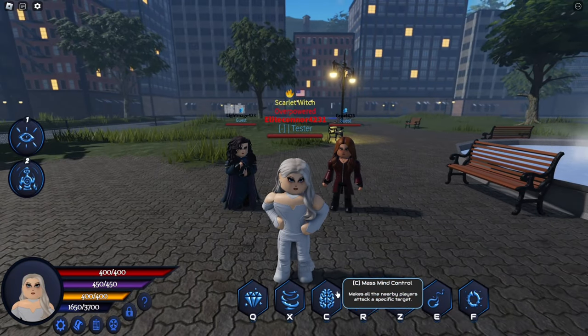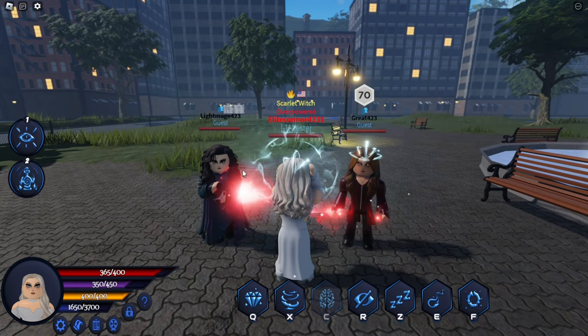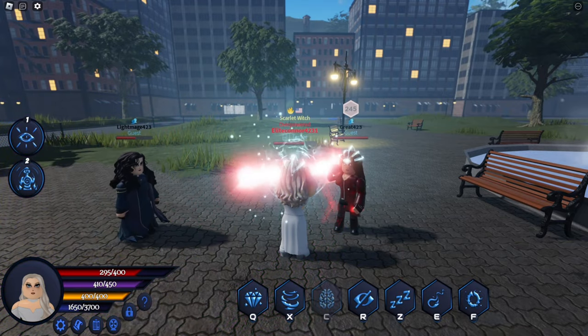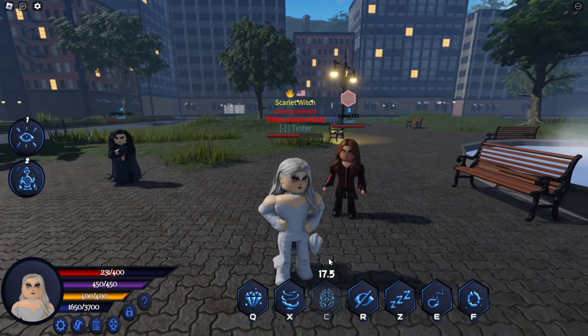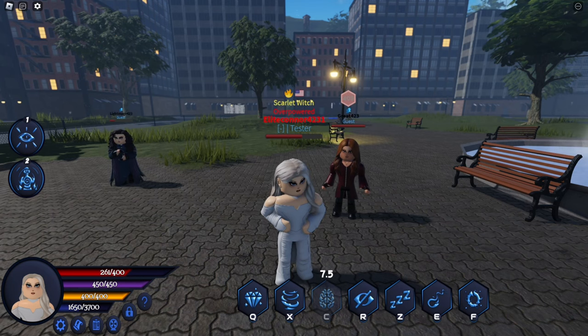Now we have Mass Mind Control, which will make all nearby players attack a specific person. As you see, they will simply just shoot bolts and the person can shield. Although only shielding is allowed, meaning it's a way to for sure kill somebody if there's at least more than one person nearby forced to attack. It's pretty overpowered, seeing as the person can only shield — but of course, if they shield, they should be good.